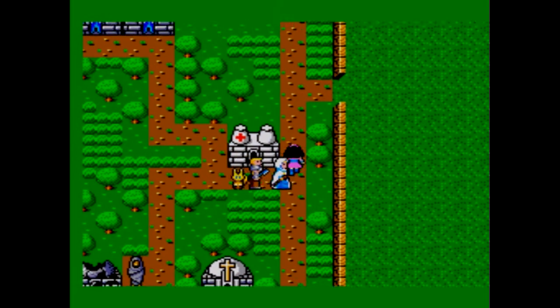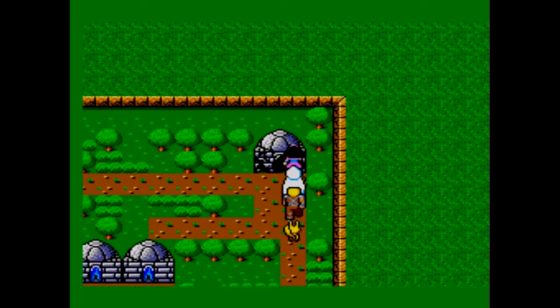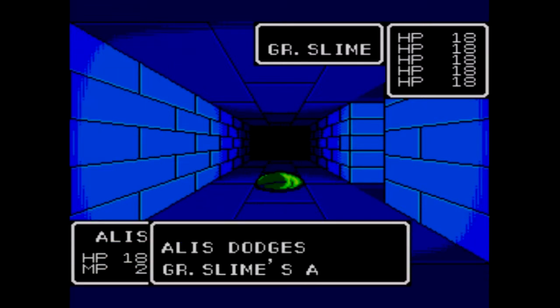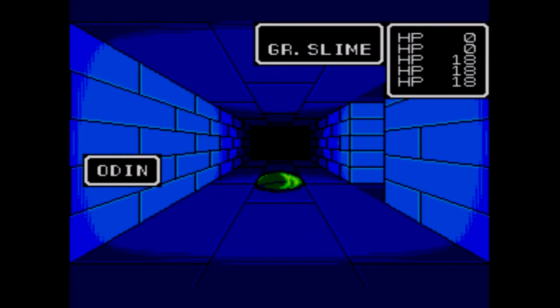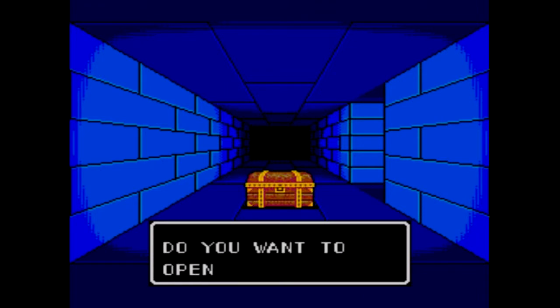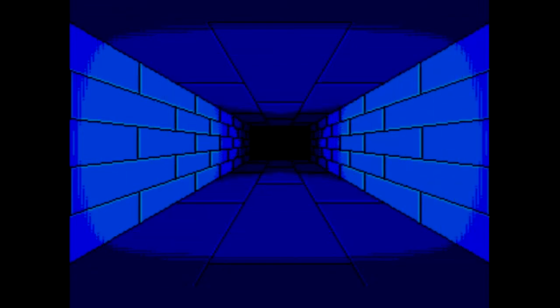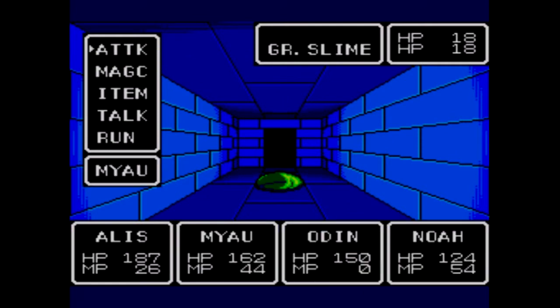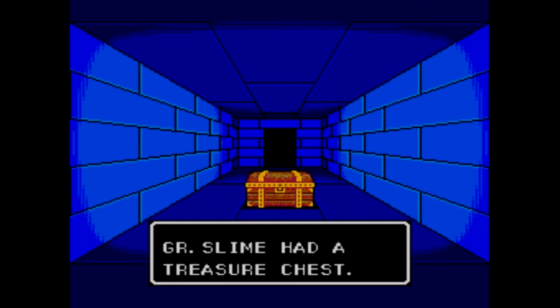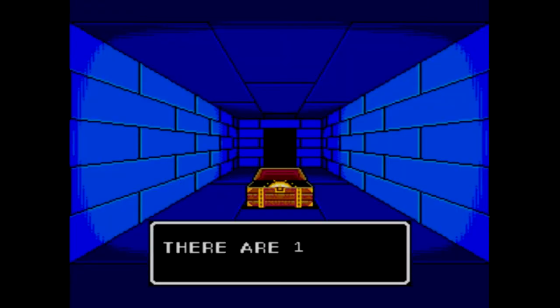We're going to pass through the tunnel to the spaceport really quick. Now we've got to be careful, because now that we've reached the point we have reached, any attempt to go through the gates or board a shuttle here at the spaceport will result in us getting kicked out and our passport taken — the official spaceports have been locked down, which is why it's a very good thing we have the Luvano. And another exploding chest, which means we get to heal up again.